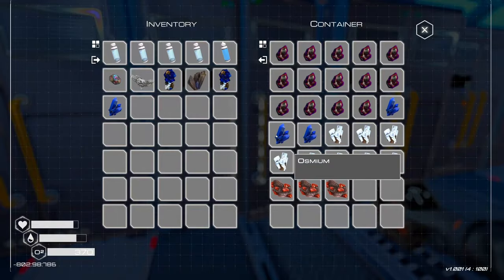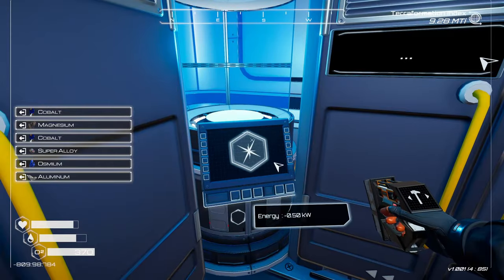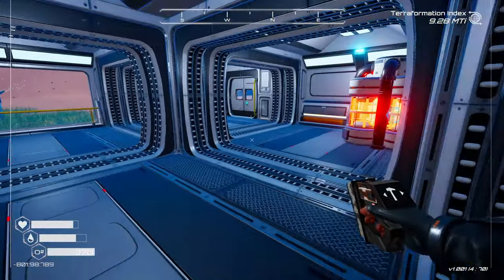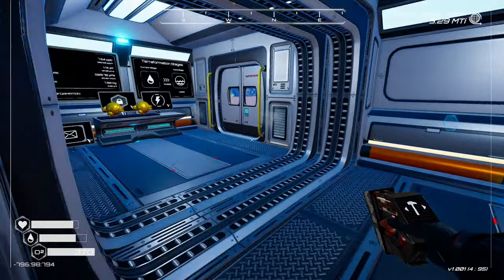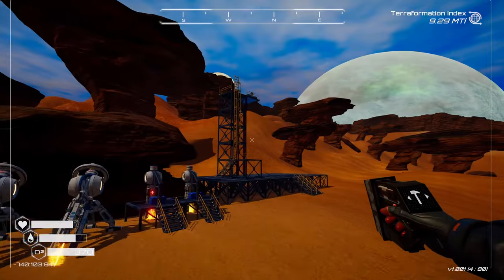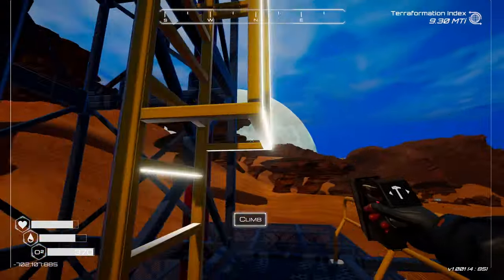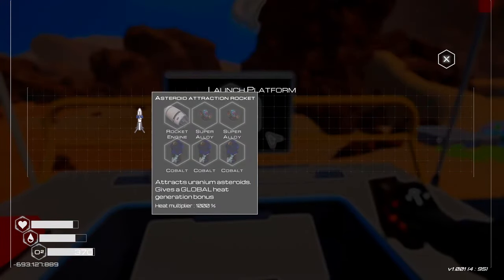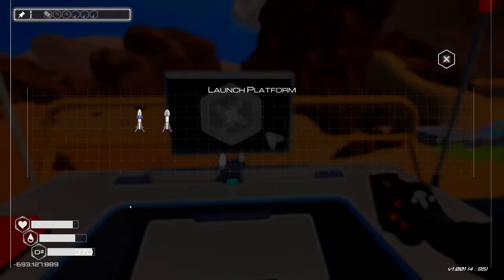Now we can craft stuff without having to go back and forth to look at stuff. I'll put this on. Now I just got to figure out how to do it. Can't be that hard. Oh, there we go — it's right click. That's convenient.